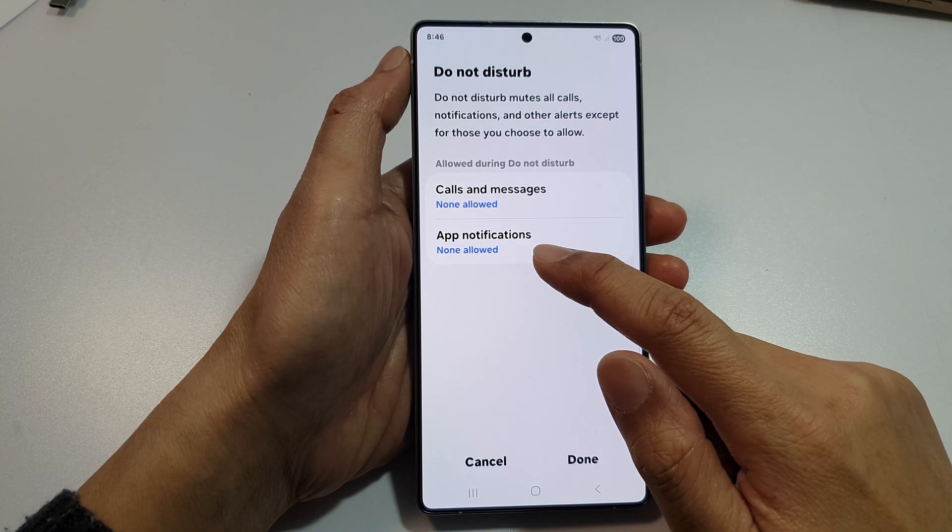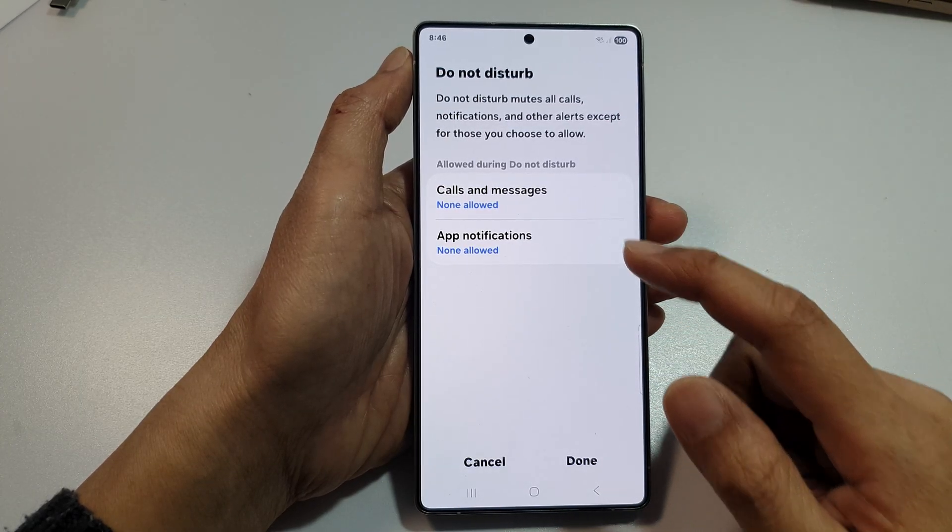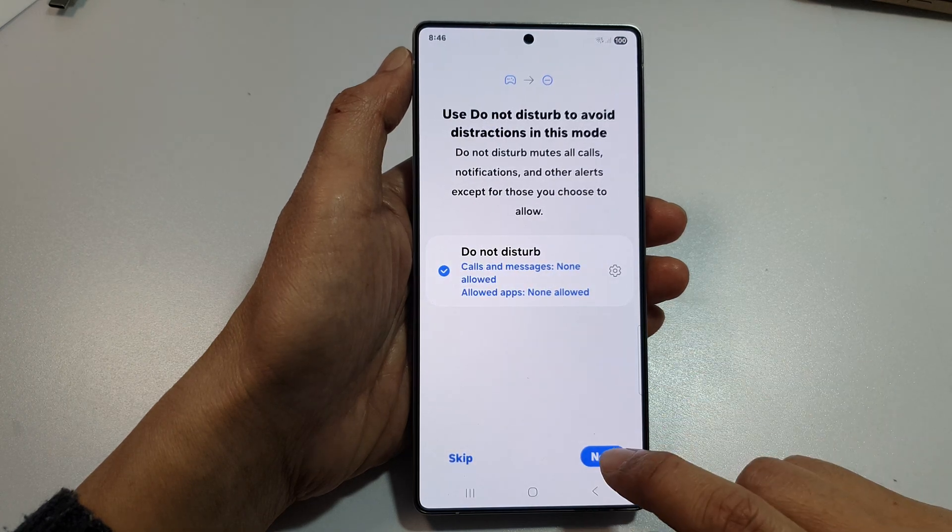App notifications, set to None. This only applies during the time that you're playing a game. So tap on Done, then tap on Next.